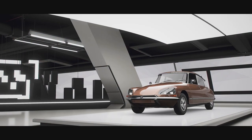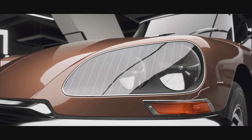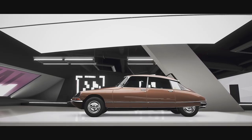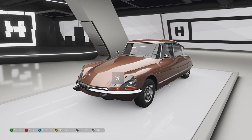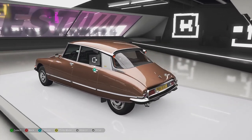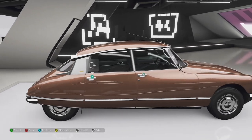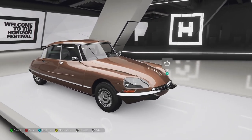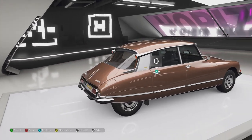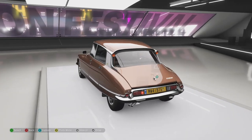You unlock this by completing 50% of the season - it's not too difficult, so you should be able to do that. Once you unlock it, it comes in this horrible poo-brown color, but we're going to change that up. Before we go racing, let's have a look around the vehicle. It has some special suspension - those who know classic Citroëns will know they have what's called hydropneumatic suspension.